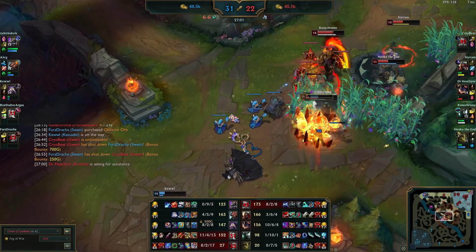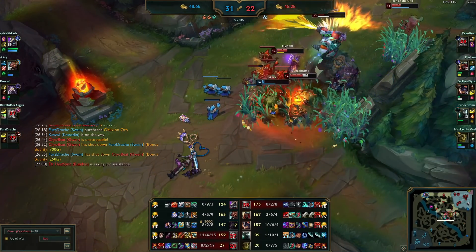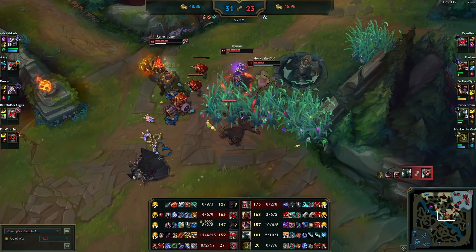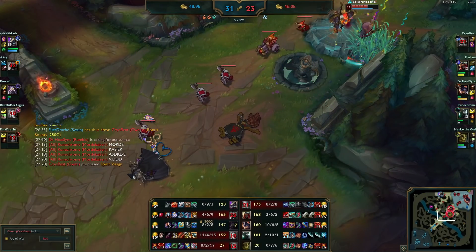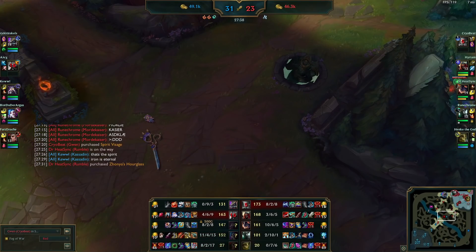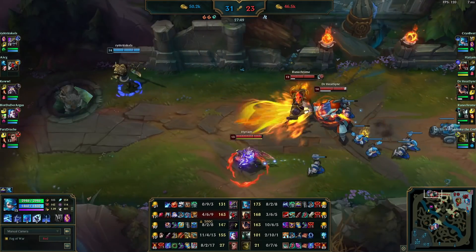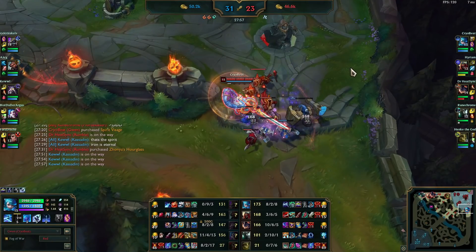Luckily Swain is able to kill — the zero-damage Sunfire Gwen — oh dear. He's very happy as you can tell. Kassadin is also entertaining this. Everyone's having a bit of a good time. Nasus is going to run away from the enemy team, and I'm going to go farm bot lane and take cover for now.